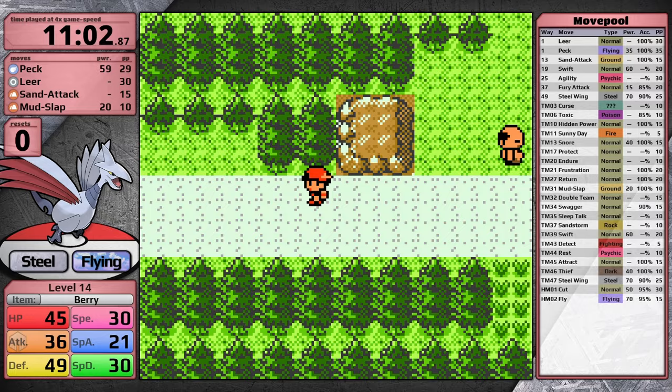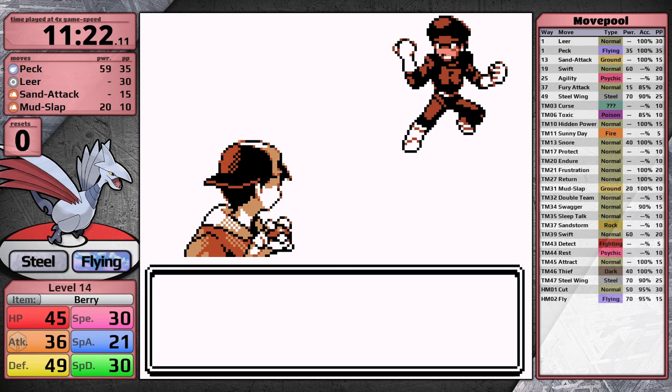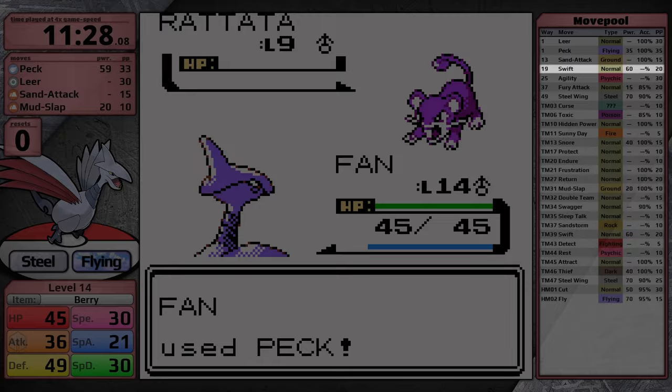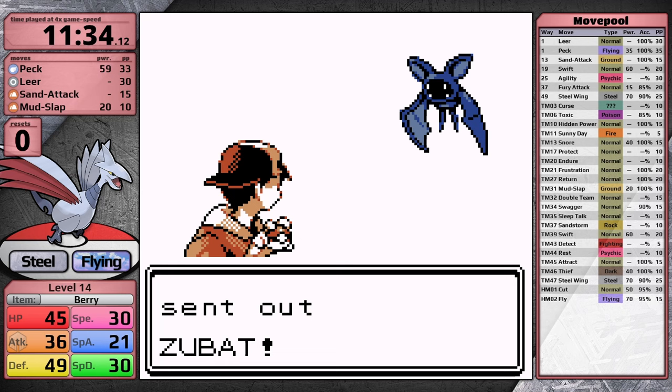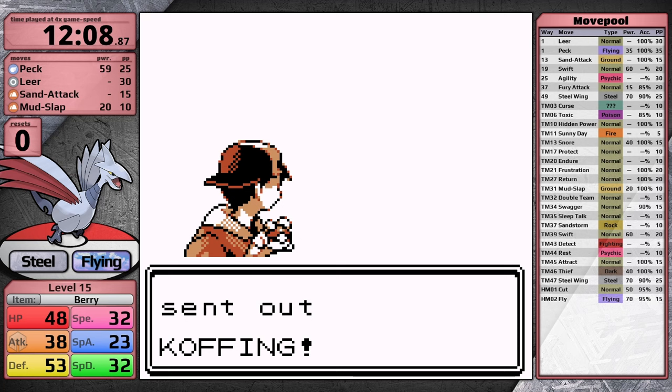With Skarmory I make it to Azalea Town. I didn't pick up the TM for Swift in Union Cave because I didn't want extra wild encounters for a move with a base power only one higher than Peck's effective power — and Skarmory is going to learn Swift through level up at level 19 anyway. As I fight the Rockets, I fought every trainer that made sense to fight. I skipped the guy with Poliwags who can use Hypnosis, and also the guy with a million Magikarps who give basically no experience.